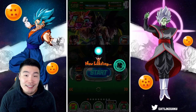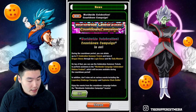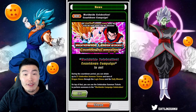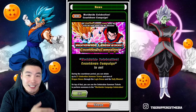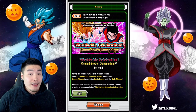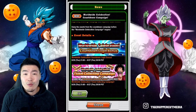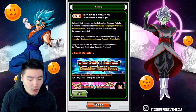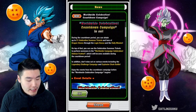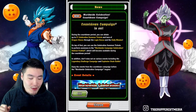Let's pop into the news and see what's going on with this countdown campaign. It says 'Worldwide Celebration Countdown Campaign is on.' Interestingly, they didn't call this one the 350 million download celebration, breaking from the tradition of the past couple years — 200 million, 250 million, 300 million — this year should have been 350 million, but instead they're just calling it 'Worldwide Celebration,' with no number attached. Kind of an interesting change.